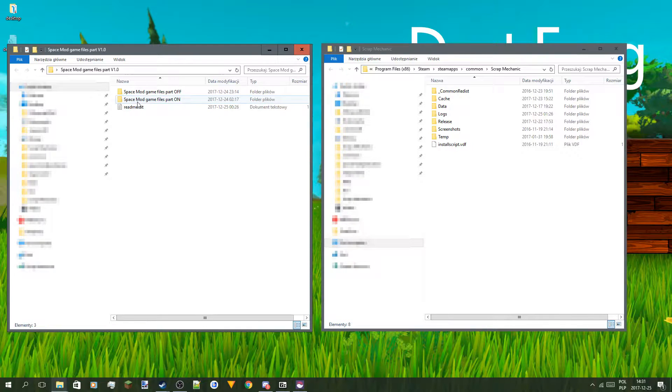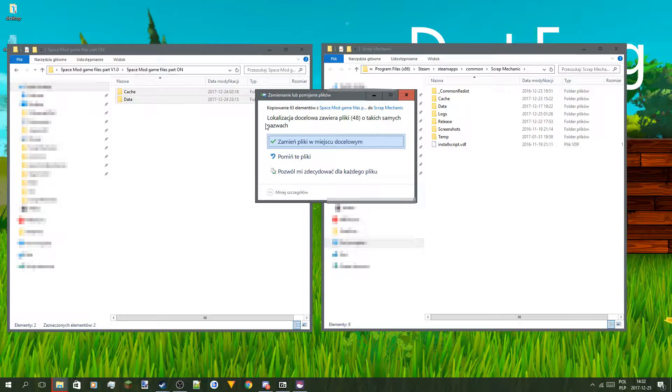Go into the Space Mod game files folder and copy both of those files to here. As you can see it asks you if you want to replace files — click yes.